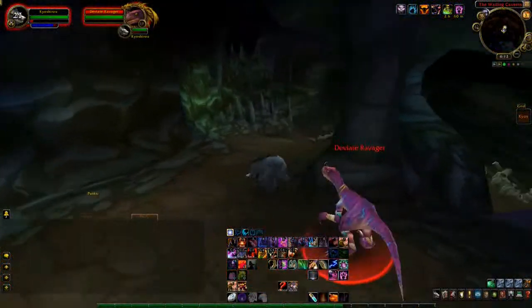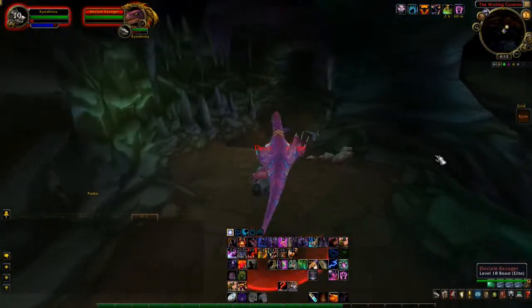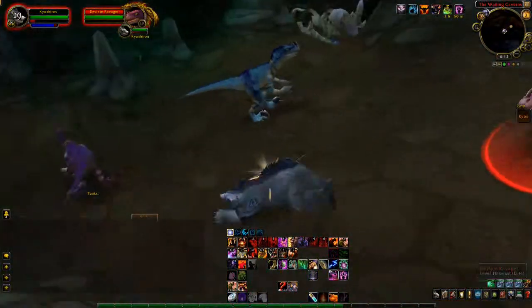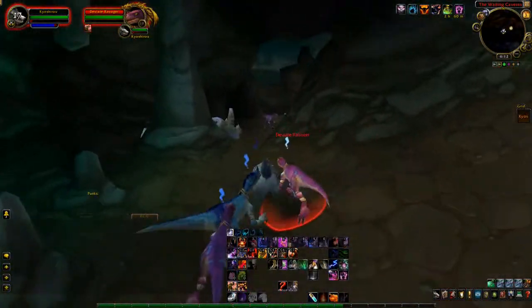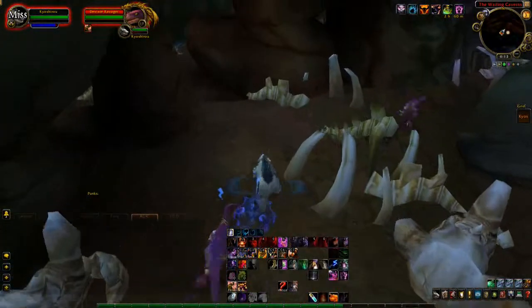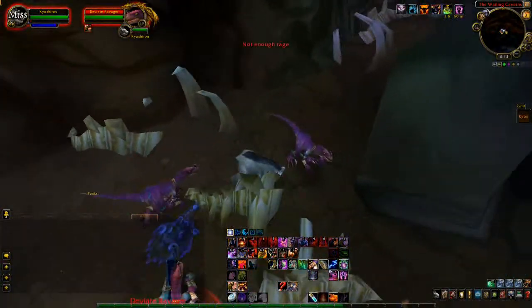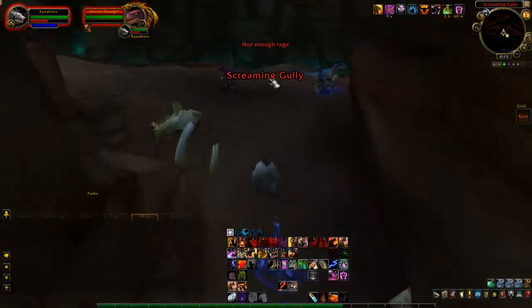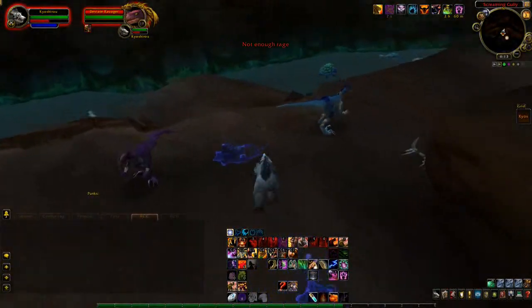The Deviate Hatchling also takes a little bit of time to get. In order to get the Deviate Hatchling, you will need to go to the Wailing Caverns dungeon in Northern Barrens. You will want to hunt down, kill, and loot every Deviate Guardian and every Deviate Ravager in the dungeon for a chance at the pet. The pet doesn't drop off of the slimes, the druids, or any other mobs in the dungeon besides the two raptor mob types, so don't worry about the rest of the mobs.